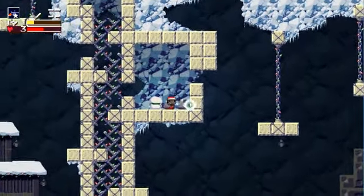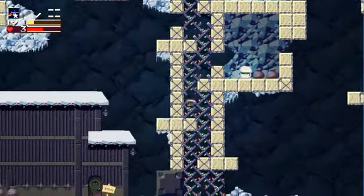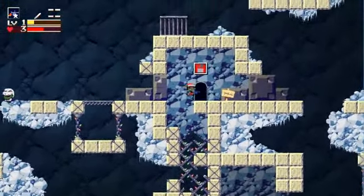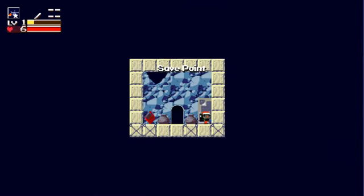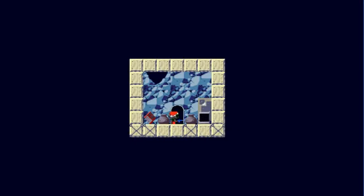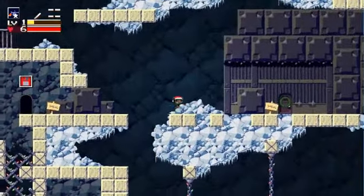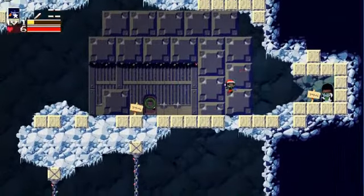I don't want to fall down there. Save point - life refilled. Save! Yes. Pretty cool. Oh wait, that's not a platform - I can't fall down those I guess.